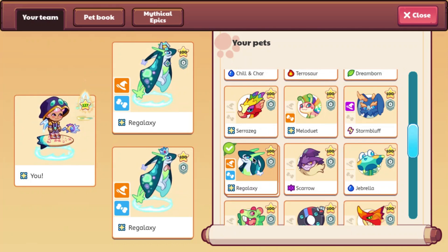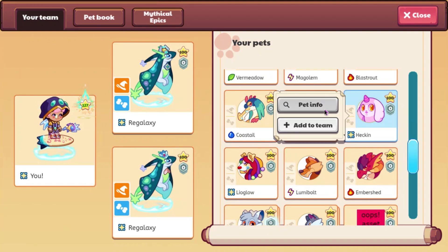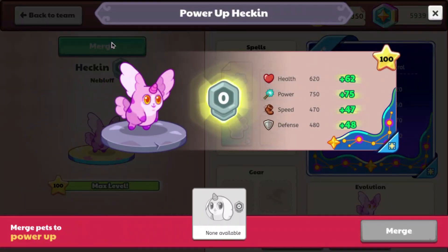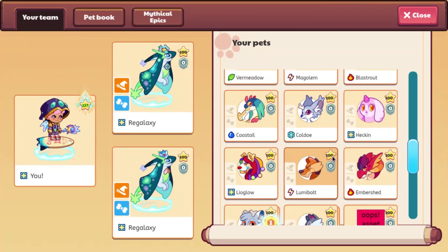But if we wanted to do it with my Regalaxies, I could do that as well, since I have multiple Regalaxies. I'll see if I can do it with my Nebula or something — I don't think I can. Yeah, so you need a pet that is similar to your current pet in order to do it, which I don't have any.